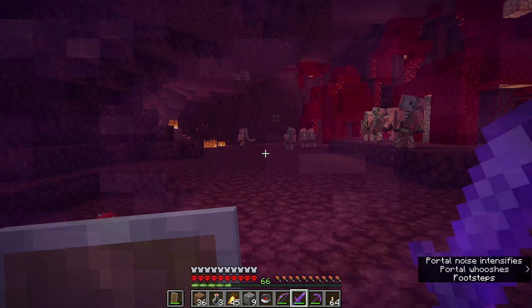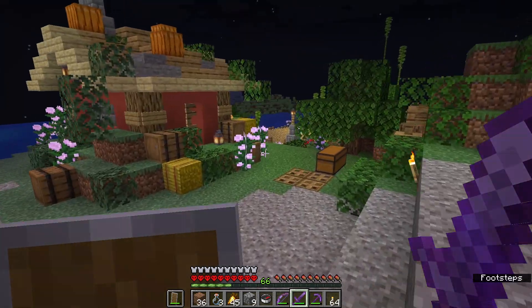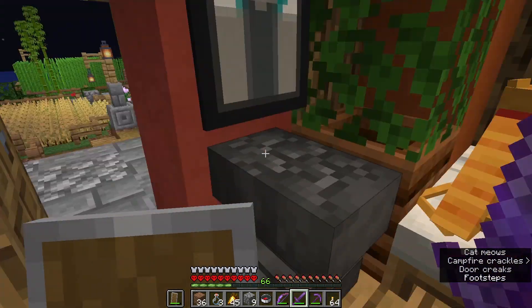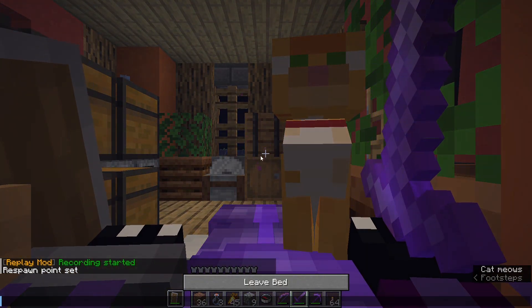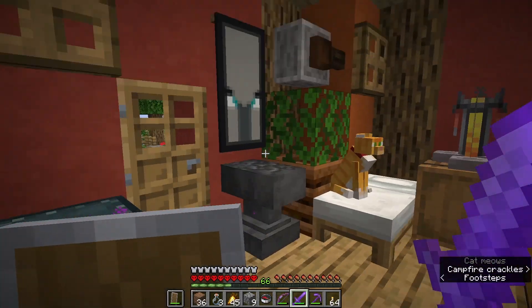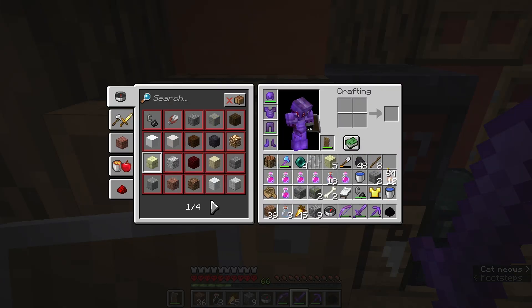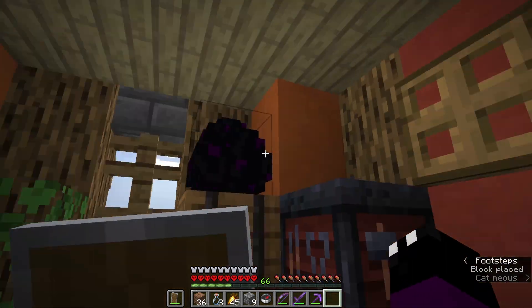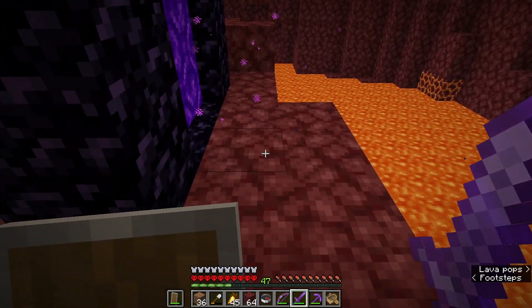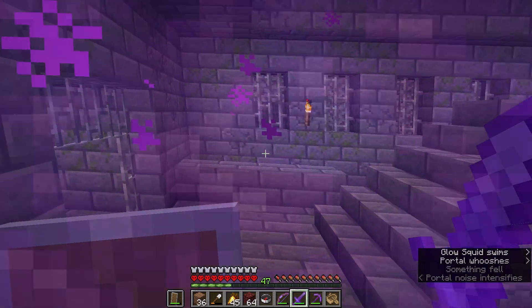And just a short trip through the nether, and here we are — safe, sound, and victorious. So the first thing I'm going to do is take a well-deserved nap. Next on my to-do list is find a place to proudly display my dragon egg. However, this house is really, really tiny, and I think the only place I can actually put it is right over here. Dragon egg proudly on display. And of course we are heading straight back to the end, because with the dragon defeated, it's time to enter phase two.